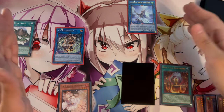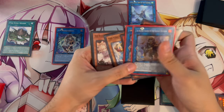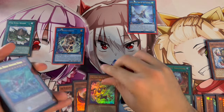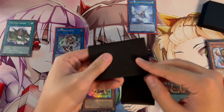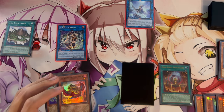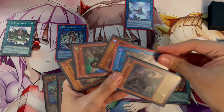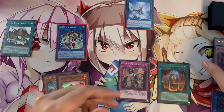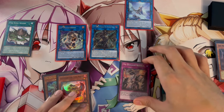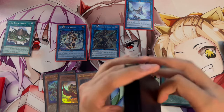On the opponent's Standby Phase, Chain Link 1: Barong searches; Chain Link 2: Ponix adds itself back. Barong searches Kirin. You only have Ponix and Kirin in hand going into the opponent's turn. On the opponent's turn, if you use two Appollousa negates, you activate Revolt to summon four monsters back, make Omen, then Shurig. Shurig banishes a card and Nerval goes to the graveyard to search another card.